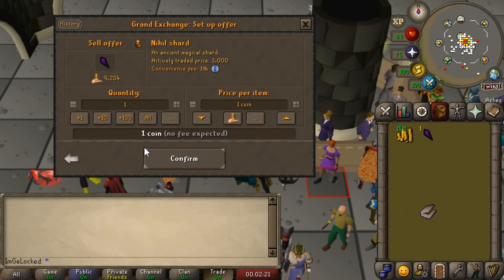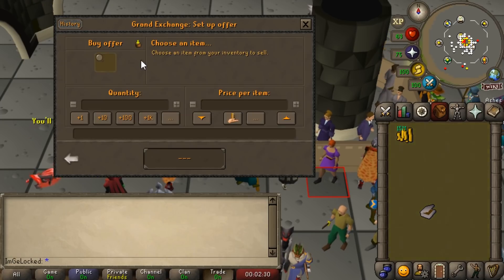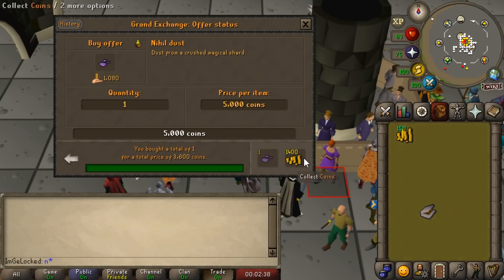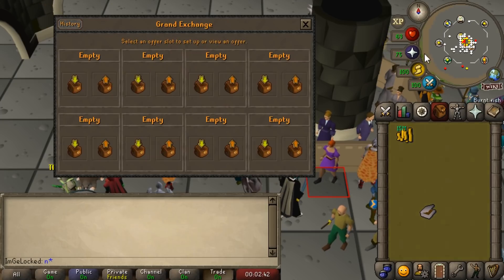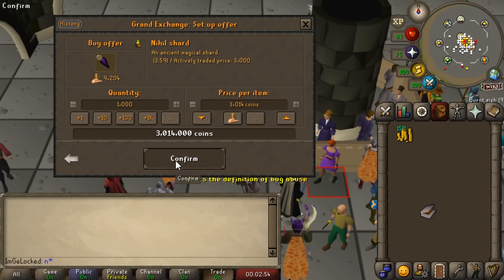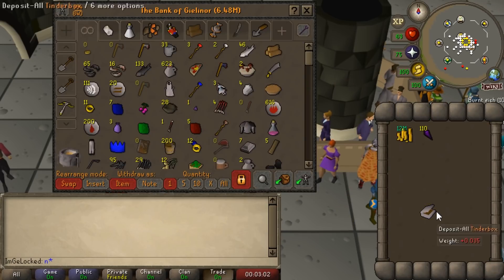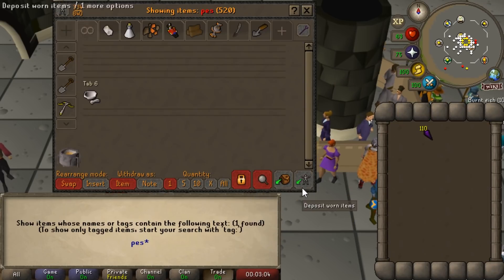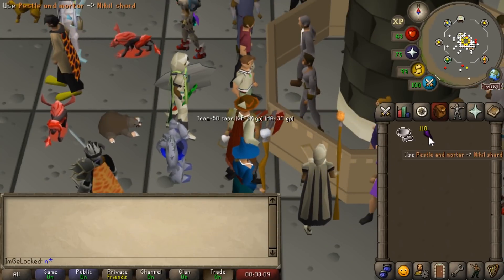So I just had a really interesting thought. The Nexus has been released for a couple of days now and there's a new item called Nihil Shards, which you can actually turn into Nihil Dust. Right now there's a pretty solid margin of around 700 GP just chiseling the shards into dust. What's really intrigued me is that Nihil Shards are stackable. We went ahead and bought 100 of them — all we have to do is use the pestle and mortar on the Nihil Shards and we'll slowly turn them into Nihil Dust.